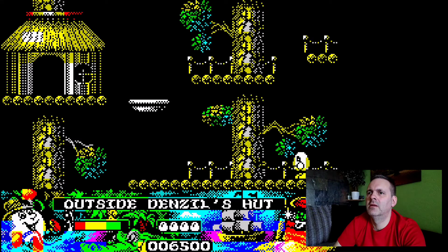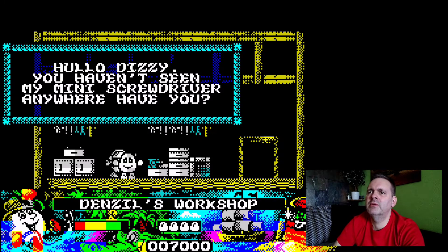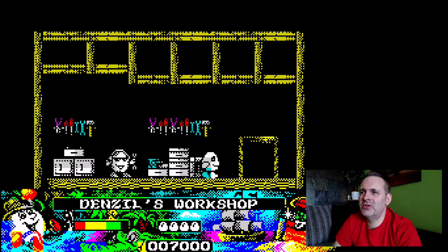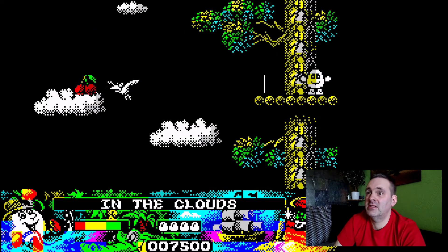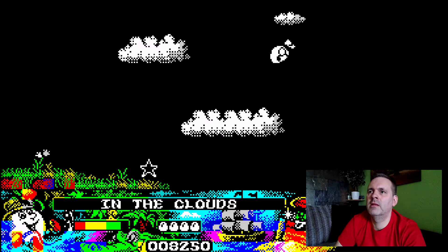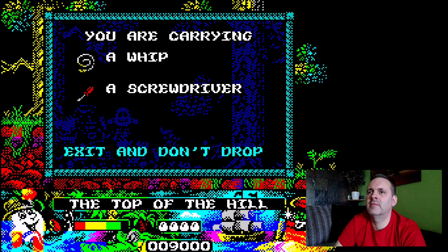We want to go this way — must be up there. We need to speak to... here we go. Denzel's workshop. Let's speak to Denzel. He says: 'Hello Dizzy, you haven't seen my mini screwdriver anywhere, have you? I'm not having much luck trying to fix Grand Dizzy's spectacles with this spanner.' If that's not a hint to find a mini screwdriver then I really don't know what is. Let's get to work on that — it's coming back to me. There's a cherry on that cloud we can use to top up energy if needed. And look — screwdriver! Got it. Fantastic, making progress.